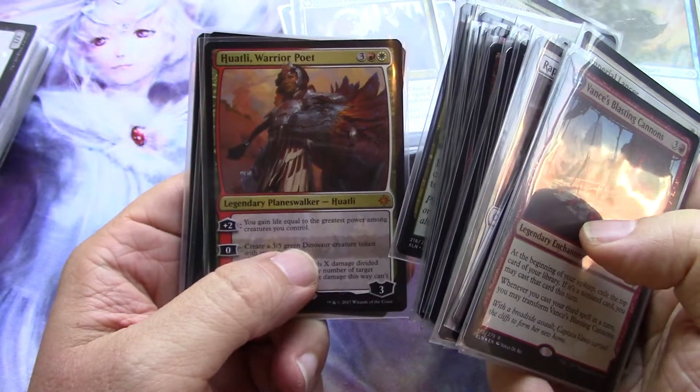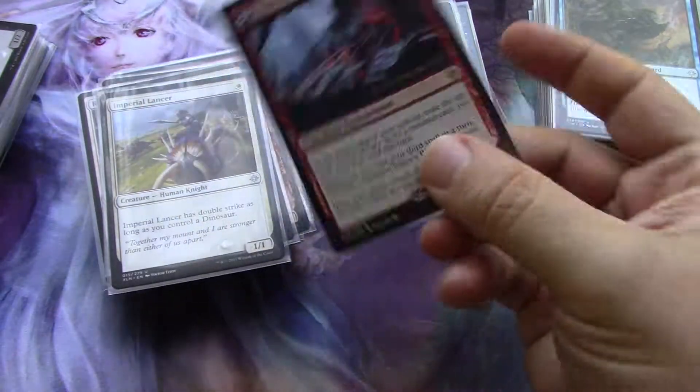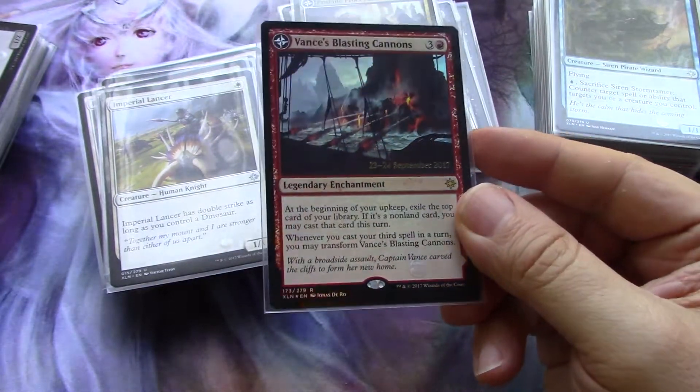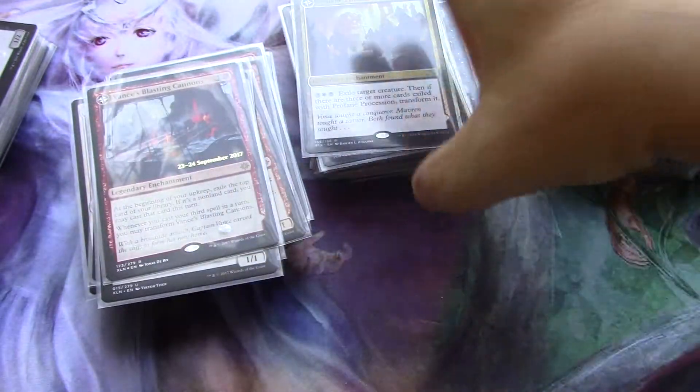The dinosaur deck gets the planeswalker. I didn't pull any planeswalker to fit into any other deck. This one is from the pre-release — I actually have two of these, because my son and I pulled the same one. So those are the dinosaurs.